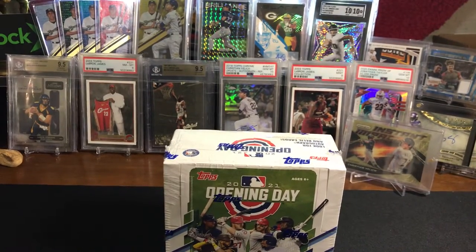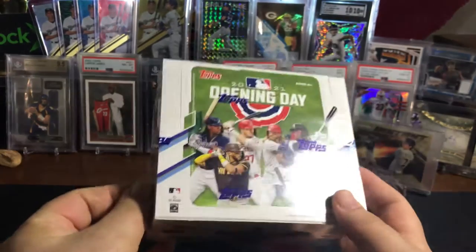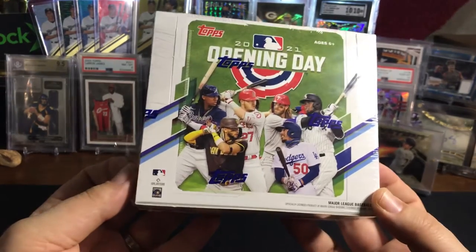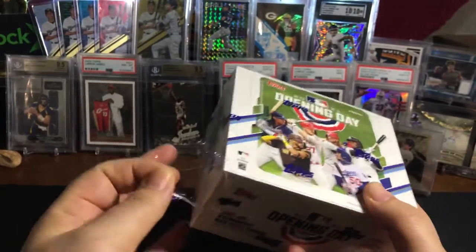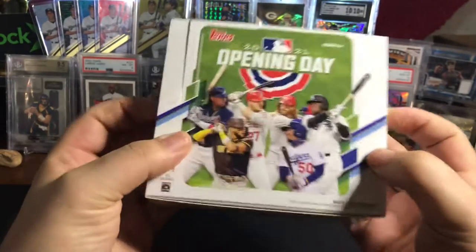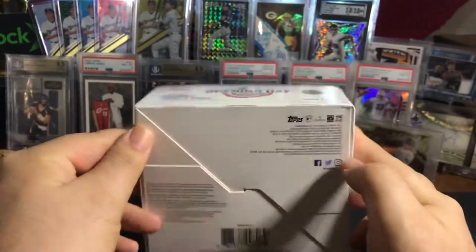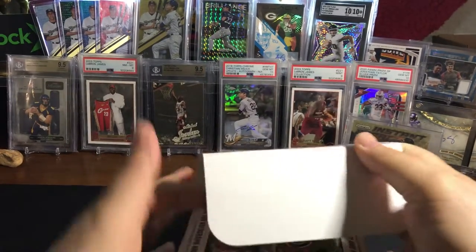Hey everybody, it's McFly back with another episode of McFly's Cards, and today I have a new product release opening. I was at my local LCS today looking for some protective stuff and I saw that the Topps Opening Day 2021 came out. Here is a hobby box we are going to open right now. This is one of the lower end products Topps does — this box cost me around 50 bucks — and it says look for autographed and other cards, so we're not guaranteed anything in this one, but it's always fun to open. Let's get into it.